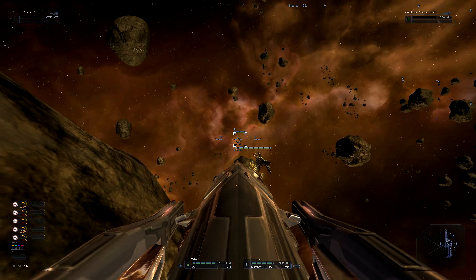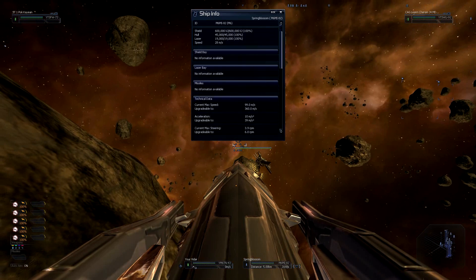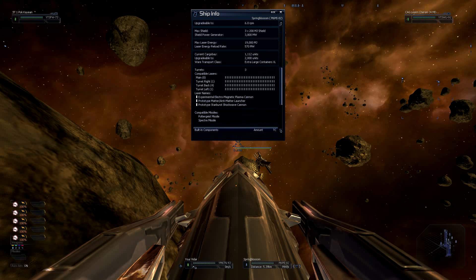You don't have to actually move anywhere, but this is the reason why people love it. It's a ship the size of mine, and look at that max speed — upgradable to 360 meters per second. That is a fast Corvette. With eight laser bays, one right turret, one left turret, and four back turrets, which can use any of the experimental weapons — including the Starburst Shockwave Cannon, which is even more powerful than anything this ship has.